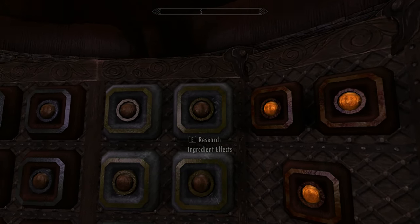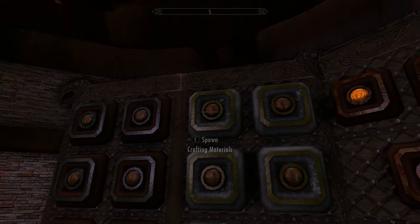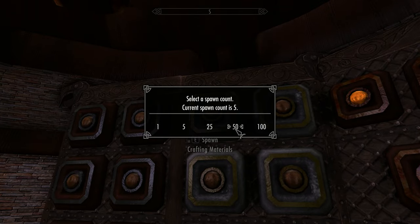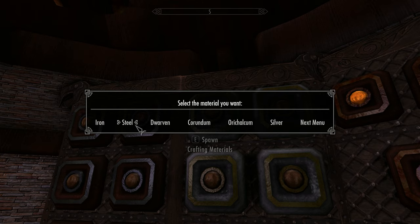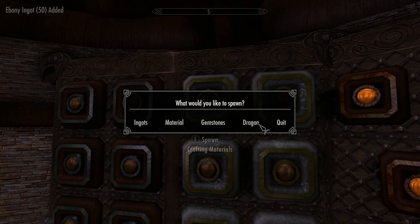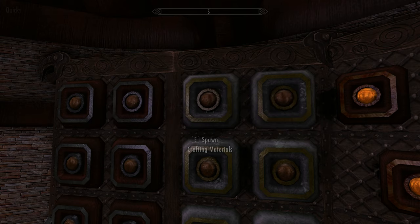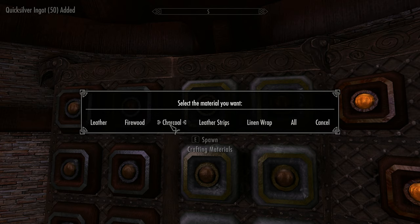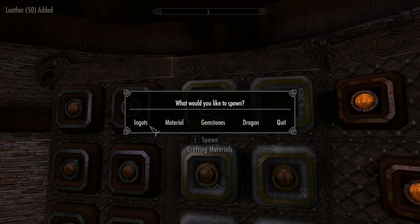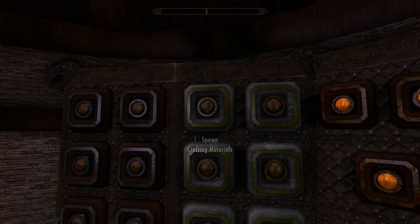The next thing I'm going to do is spawn in some crafting materials. I'll set the quantity to 50 so we have plenty. We'll get some steel ingots, some ebony ingots, and some quicksilver ingots. We're also going to need some leather and some leather strips.